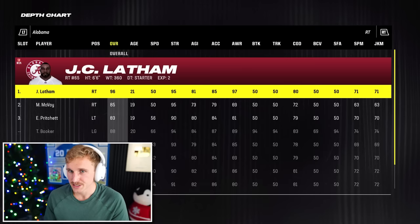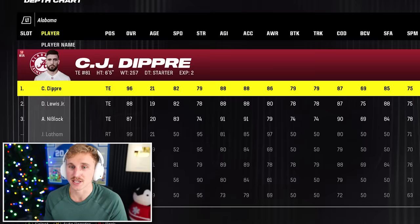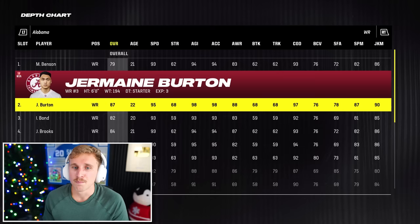Let's take a look at the Bama offense. JC Latham is a 96. Darren Dalcourt's an 89, McLaughlin's an 86, Booker's a 91, Elijah Pritchett is an 84. CJ Dupree — 96 tight end. They've got depth at tight end too: 88, 87. Best wide receiver, Jermaine Burton, 87 overall with 95 speed.